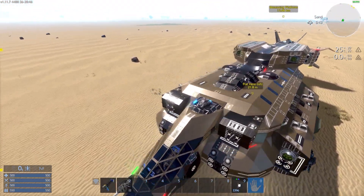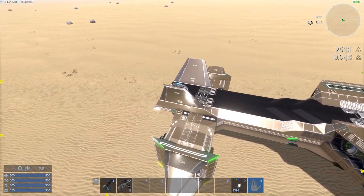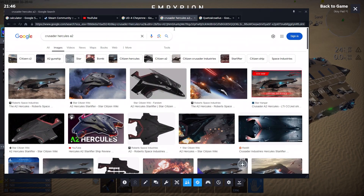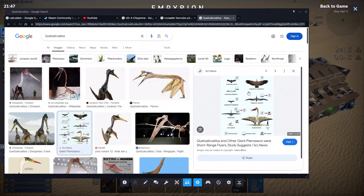It was supposed to be based on it, but my original plan was to have a split tail at the back, similar to the Crusader Hercules from Star Citizen, which has a sort of split tail. I wanted something reminiscent of the hind legs of the actual Quetzalcoatlus flying pterosaur.